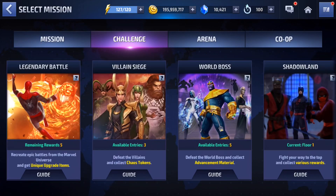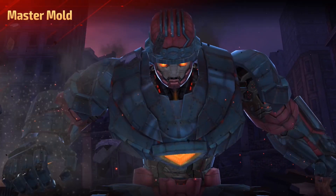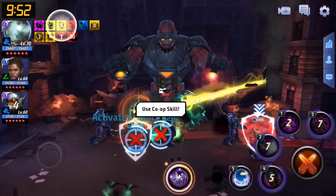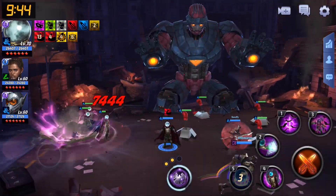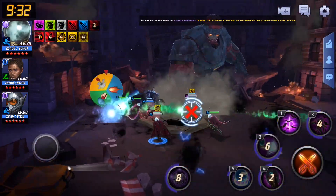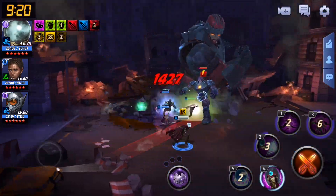Let's actually jump into some GBR gameplay. Hopefully I don't get kicked out too much, because whenever I'm using new characters people always kick me out. Just as I expected, today was no different — I ended up getting kicked a bunch of times. We finally managed to land a team willing to let me experiment with Mysterio. We have three Tier 3 characters: a Sharon Rogers, a Tier 3 Thanos, and a Tier 3 Captain America.